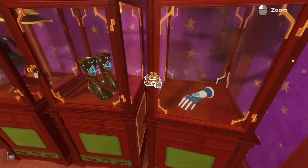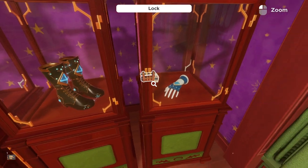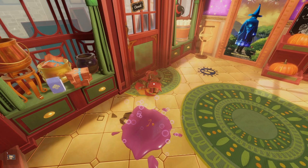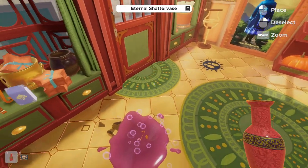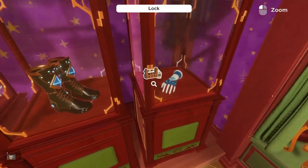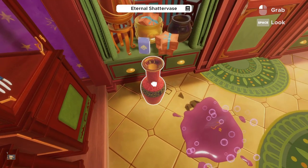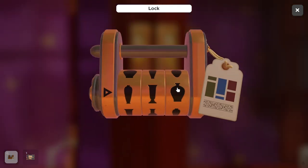What you need to do is make these match the shape, color, and order of the combination lock. Starting with green, the shape starts wide and tapers to a skinnier base at the bottom. Now for blue, you actually need to break the shatter vase — it's intended to break. The second piece given is red, which goes in the third position: wider at the bottom with a longer neck.